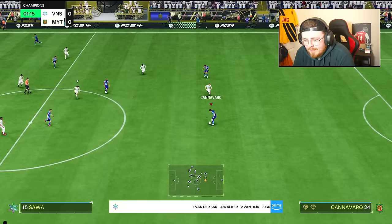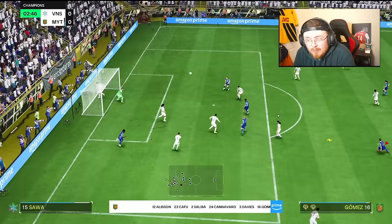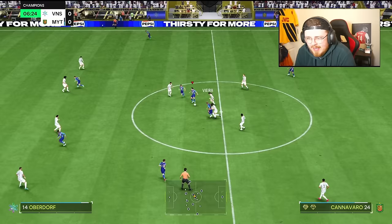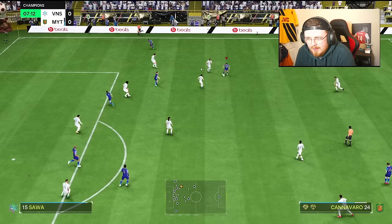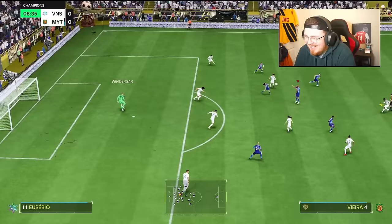Cannavaro with a decent ball out wide to Davies. One thing he doesn't have compared to bigger overpowered centre backs like Virgil van Dijk or Saliba is the reach — the long legs to make those wraparound type tackles. You've got to be very precise and accurate with your tackles. But he's positioned nicely, makes the block. Beautiful little counter-attack goal. Ever since the patch the timed finishing hasn't been quite right, but if you want to go on an adventure you definitely can because he can move.